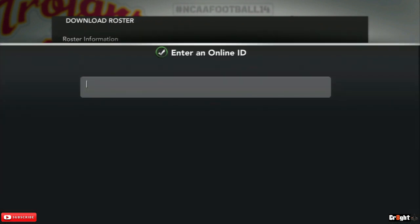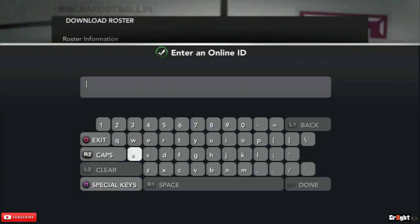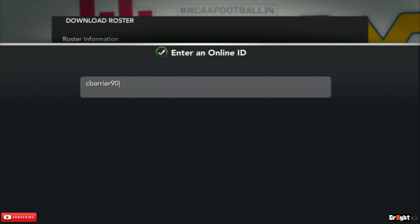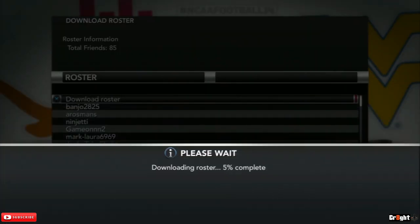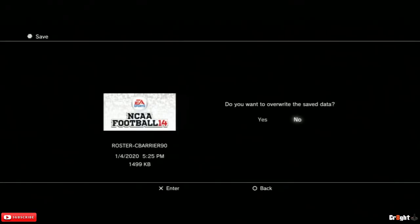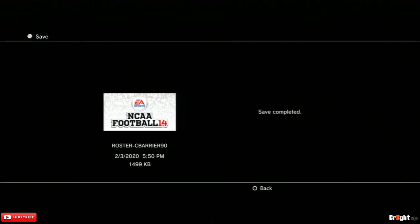If you don't know how to download the upgraded rosters, this is showing you what a roster share looks like. This is the roster I use — I got it from Operation Sports. You can pause and capture the name. Once you save it and load it, that's when the upgraded rosters kick in. It's the most up-to-date rosters I know of. The roster name I use is 'Barrier 90' — that's the updated roster.